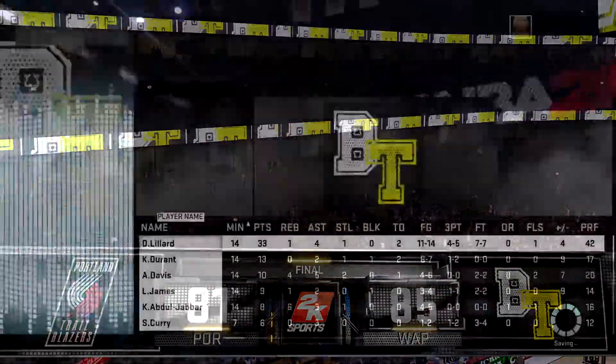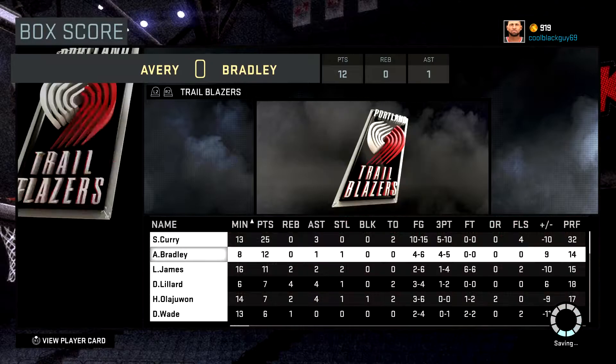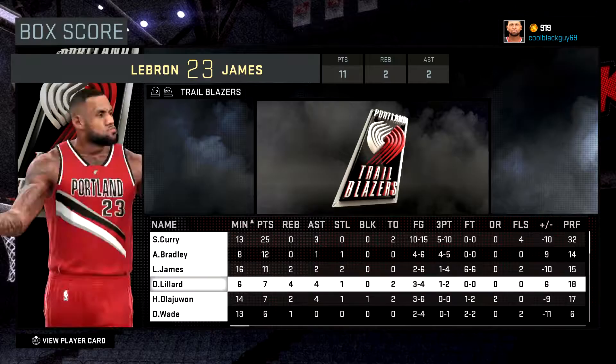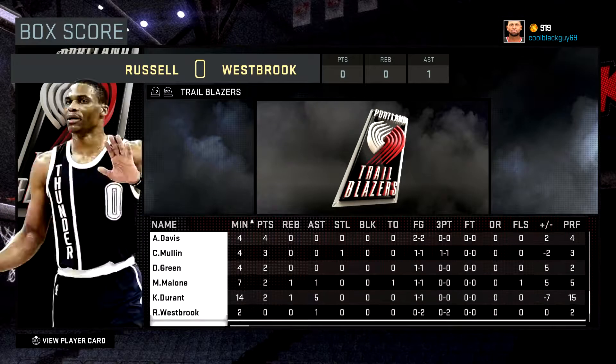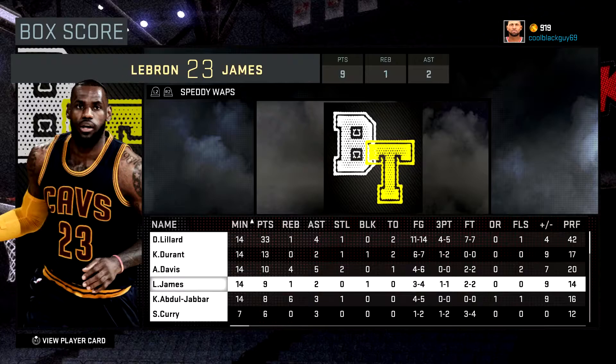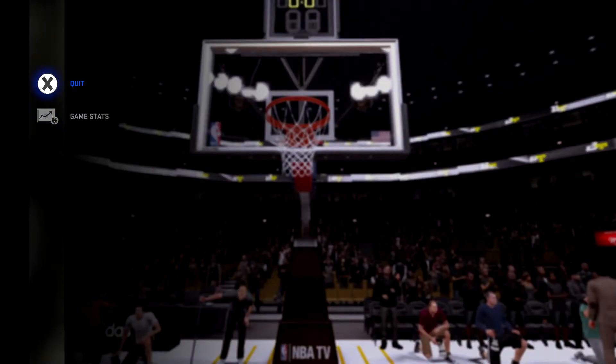Real good game by my opponent — that was a battle of the diamond point guards. Lillard finished with 33 and Curry finished with 25. That's gonna wrap up this gameplay. Go ahead and hit that subscribe button, like or comment down in the comment section below if you want to see more 2K16 gameplay. Peace.